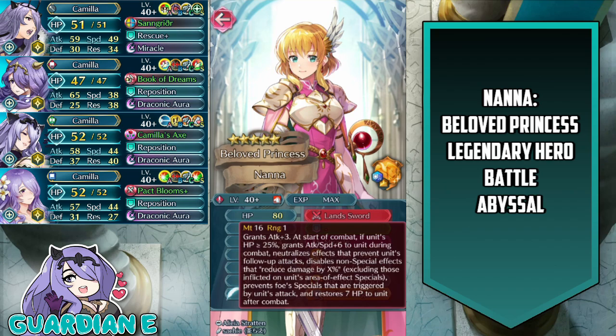Her weapon, the Land Sword, effectively neutralizes the enemy's damage reduction skills, and she also neutralizes any enemy phase specials that her opponent might have — many of which tend to be damage reduction in nature, but also things like Miracle. It has some unique utility built into it, and I think it'll have some longevity as they introduce more damage reduction skills and units in the future.